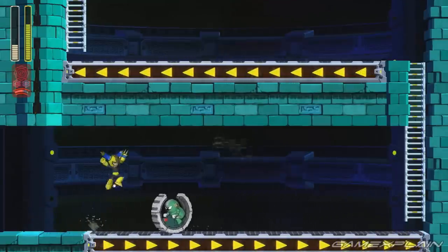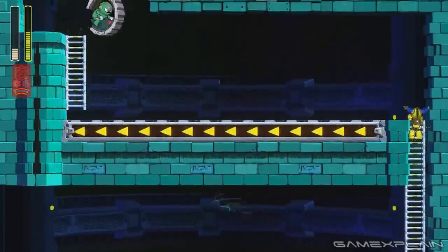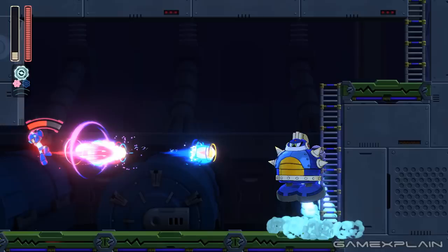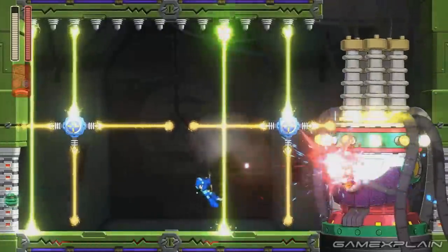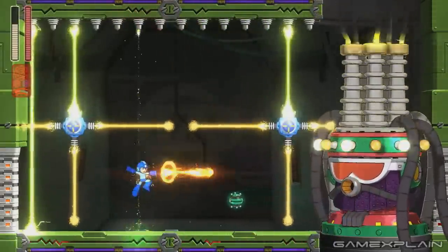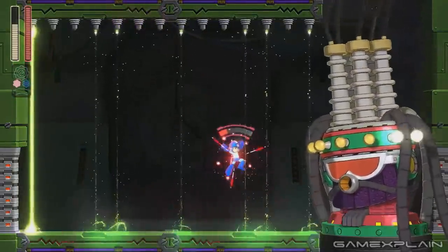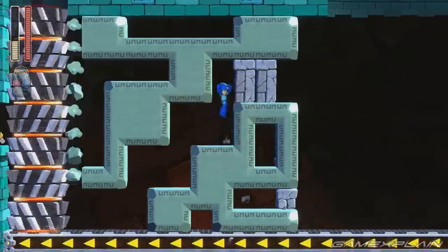But there is a catch. Anytime you use either the Power or Speed Gear, a red bar appears over Mega Man's head and quickly starts filling up. If this bar fills completely, Mega Man will temporarily overheat and be unable to use the Double Gear system at all for a short period. When and only when Mega Man's health drops into the critical range — at about four ticks or so — you gain access to a super powerful Overdrive mode activated by pressing both shoulder buttons simultaneously. This combines the effects of the Power and Speed Gears while also unlocking a super powerful Charge Shot exclusive to Overdrive mode that can absolutely tear through anything in your way, including bosses.